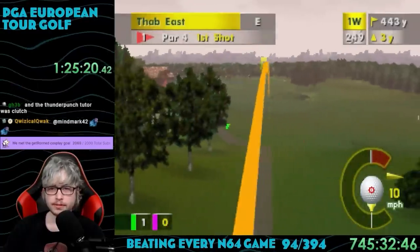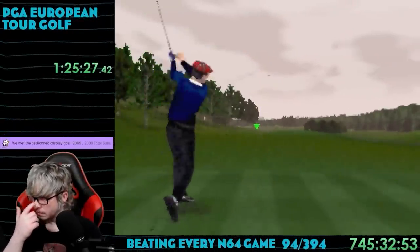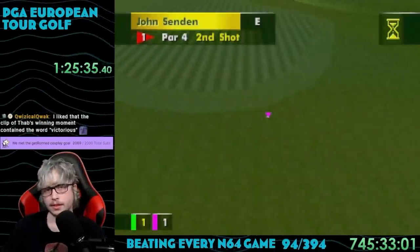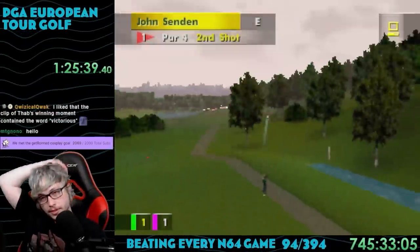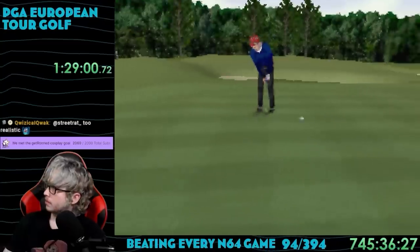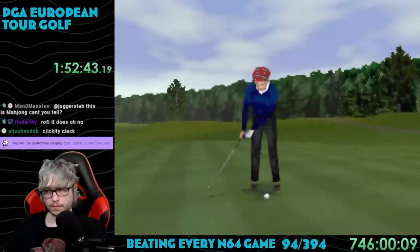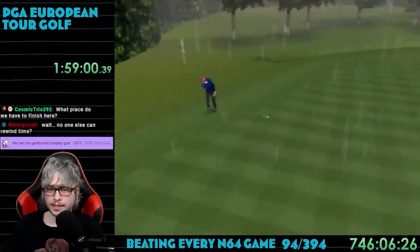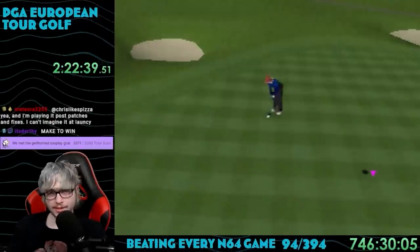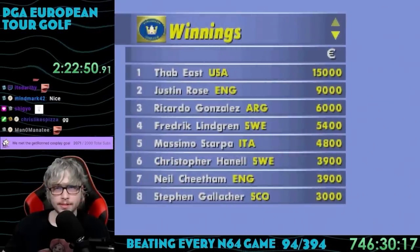The next course is Kungsangen in Sweden. It looks pretty much exactly like the previous course — trees, lots of grass, the occasional patch of sand. The graphics are just bad; the character models are pretty poor, and my N64 is HDMI modded so this is about as good as it gets. There's no music during play, which makes sense for a simulation golf game. After another 18 holes and a tiebreaker hole, I took first place and earned another 15,000 euros.